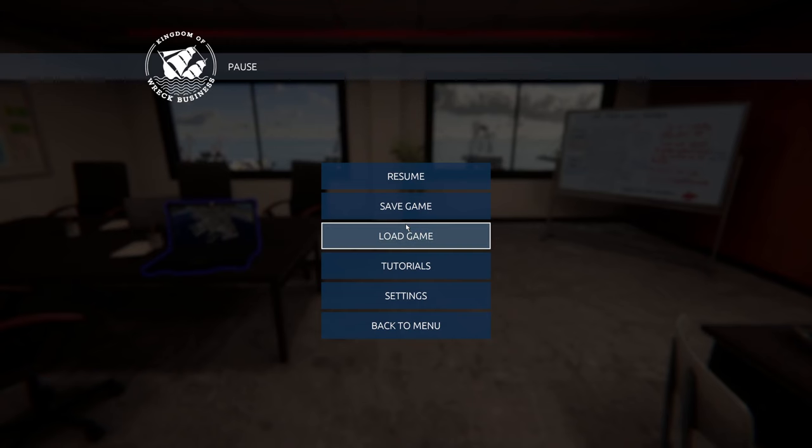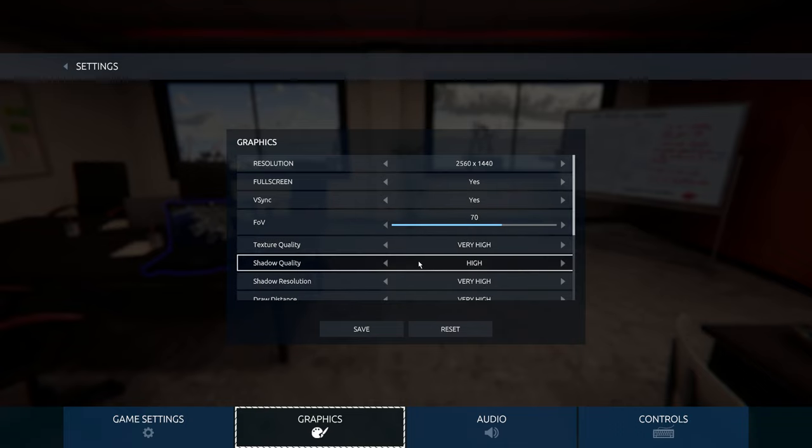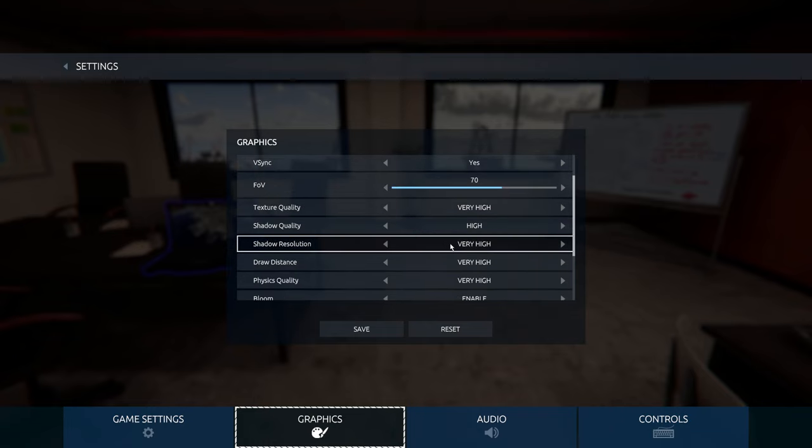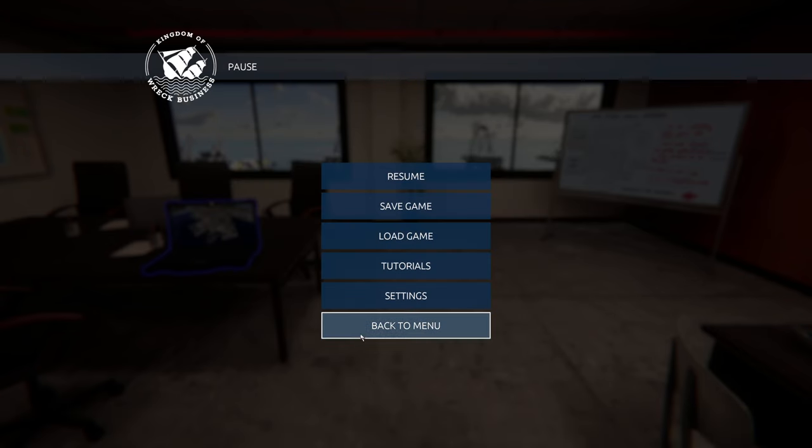It feels a little bit laggy — I'll leave it running so you can see where it's getting negative feedback, maybe you guys can spot something. I've got quality quite high. Let me turn off bloom and ambient occlusion, depth of field — keep that off. Actually I might put ambient occlusion back on because it does the lighting. Let's resume and see if that's a bit smoother.